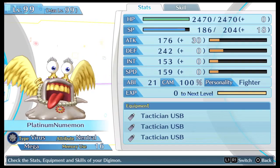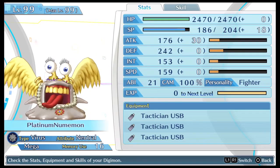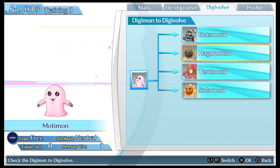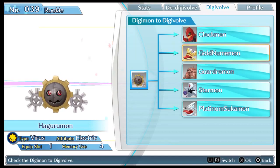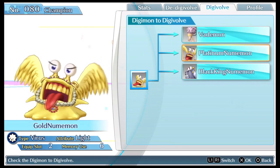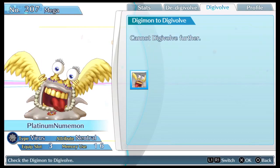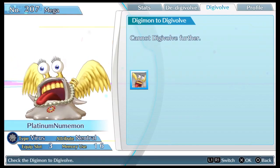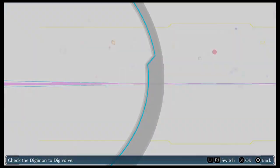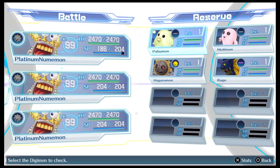How to get Platinum Numemon: the easiest chain I used starts with Punimon, who digivolves into Motimon, who digivolves into Haguramon, then you go for Gold Numemon, and then of course Platinum Numemon. That is the digivolution line, just in case anybody didn't know.